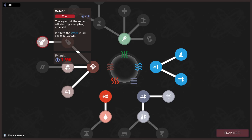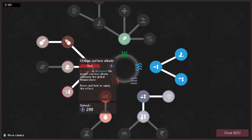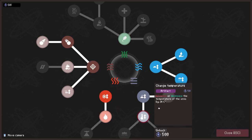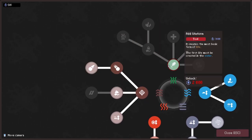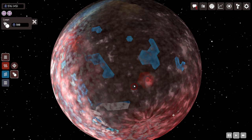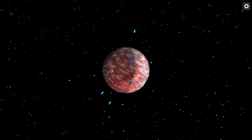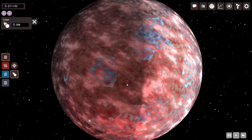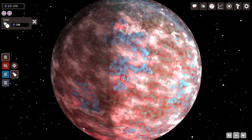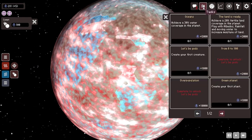Может, сможем сразу уронить? Возможность изменить температуру. Вот ещё метеоров пораним — сюда, сюда, сюда и сюда. Полетели четыре новых метеора — этого должно хватить. Четыре новых кометы, конечно: метеор мы не разблокировали. Что мы знаем по планете? Почти треть планеты уже покрыта.